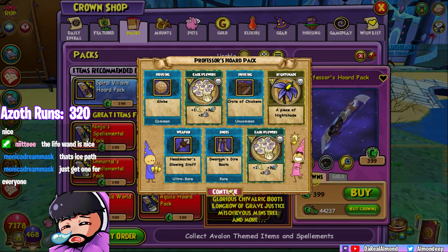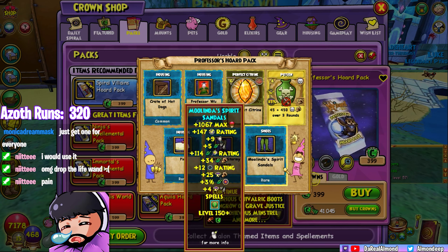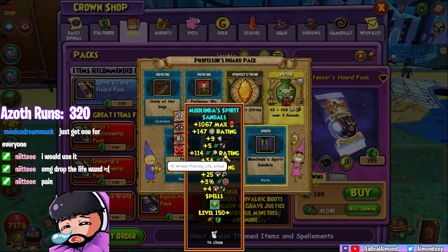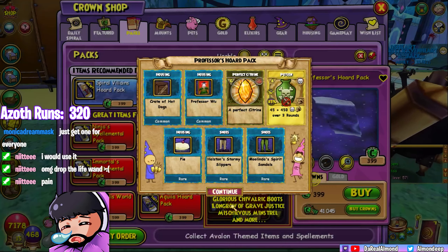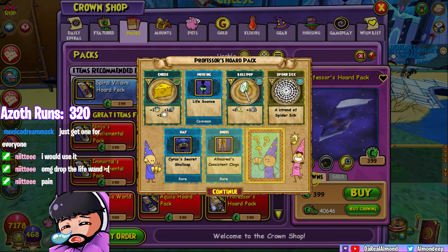Another Dorgan boots — oh my god, more boots! Oh wait, I didn't have the Life ones — fair enough. I don't know if anyone uses these Life boots; I haven't seen a Life setup at max level with full stats in a while, so I don't know if this will be beneficial for Life yet. Still no wands though, where are these wands?